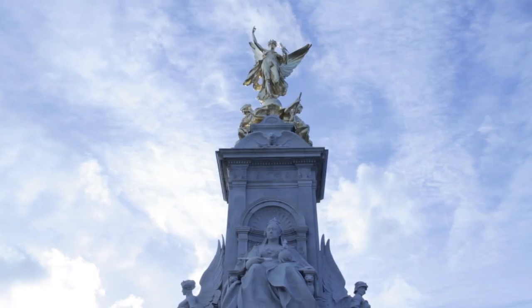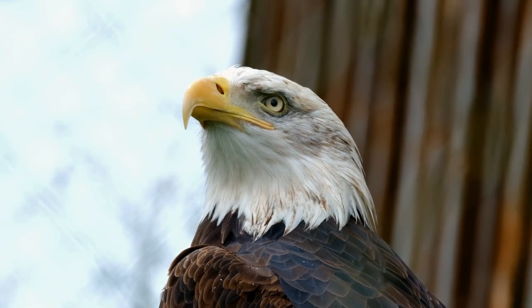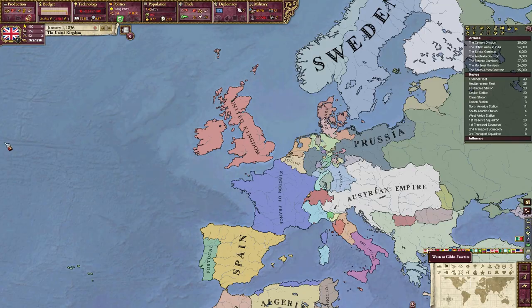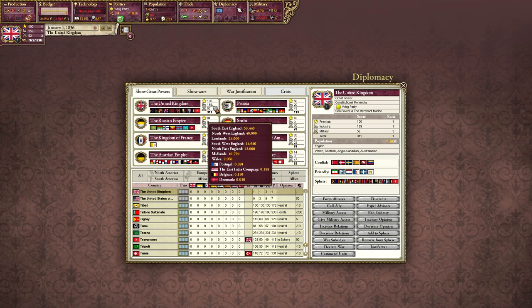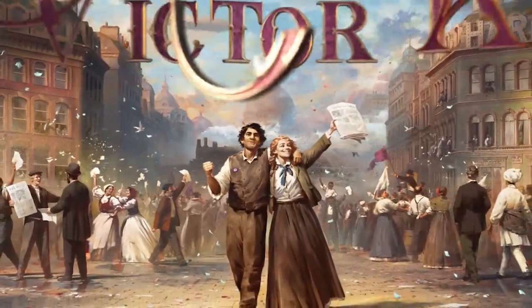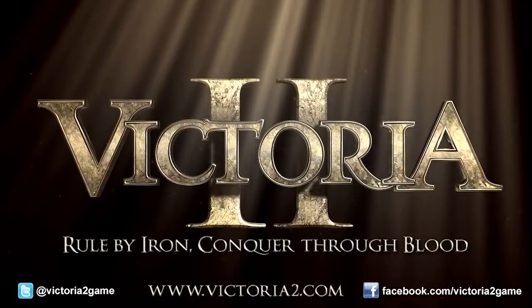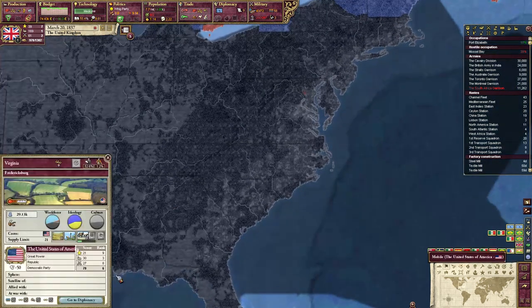But what would happen if the British Empire, during its height, clipped the wings of its Atlantic rival? And why didn't it do so when the USA during the first half of the 19th century was small, weak and decentralised? In anticipation of Paradox's release of Victoria 3, we're going to use its timeless predecessor, and the power of hindsight, to see if the UK could nip its Yankee rivals in the bud in the most historically accurate way possible.